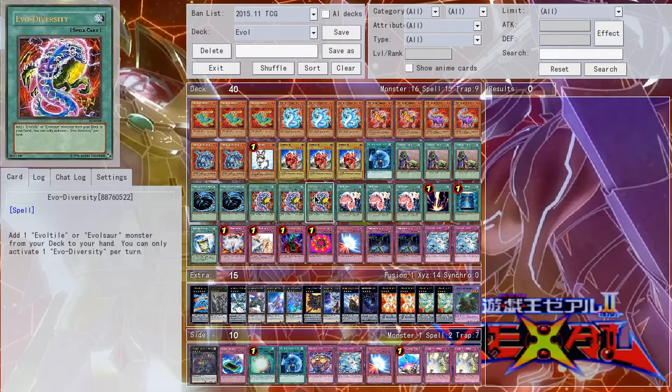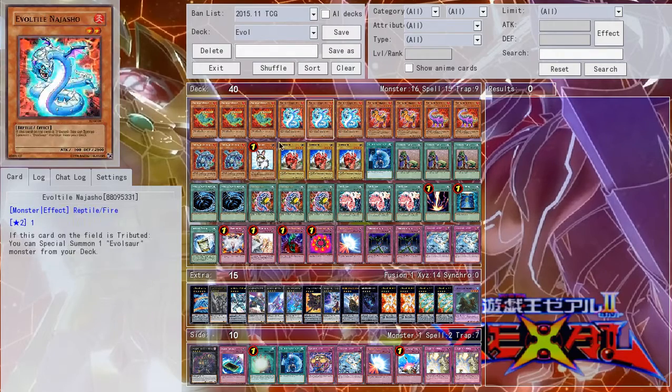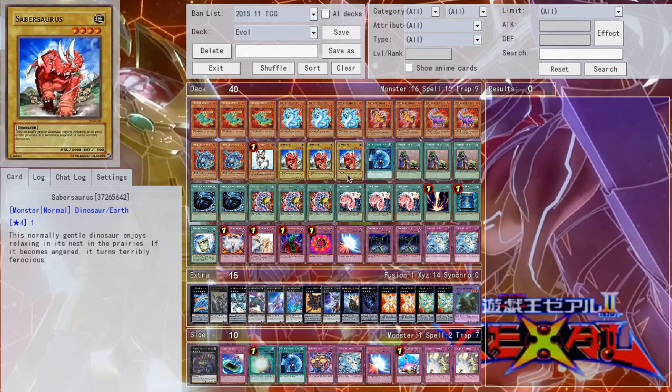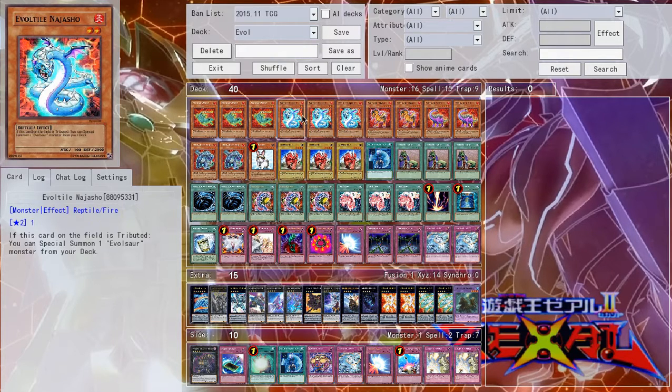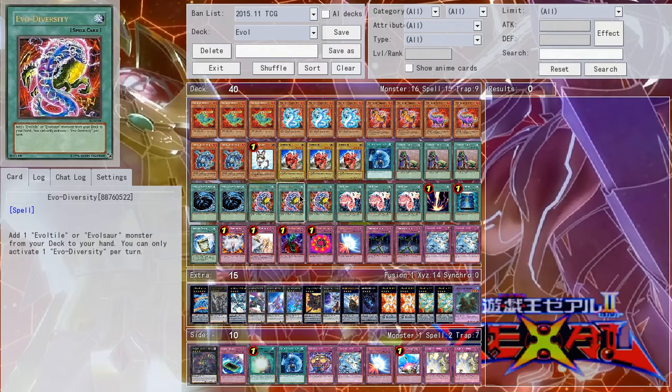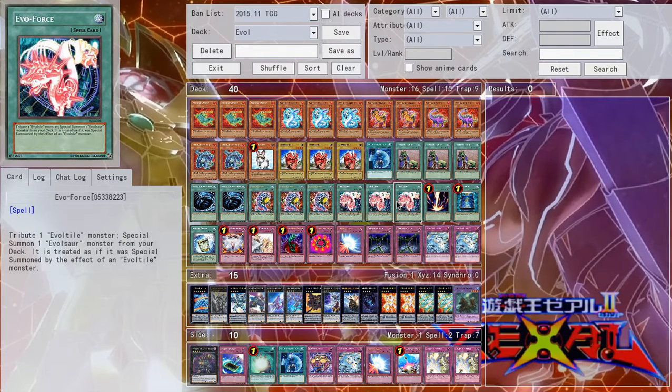Triple Evo Diversity lets you add an Evel Tile or an Evelsaur from the deck to your hand. You can only use one per turn, but that doesn't really matter — it gets you any monster in your deck besides Rescue Rabbit and Sabersaurus. Ideally you're obviously going to go Westlow or Najashow, but if you have one of these level fours on board, you can just add another one. It's really good — it's a search card that searches anything in the deck.